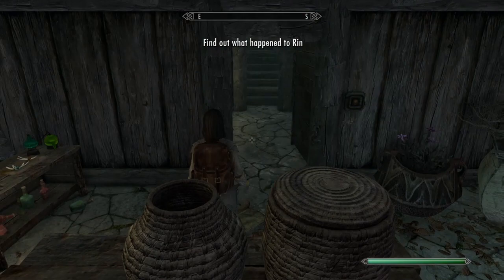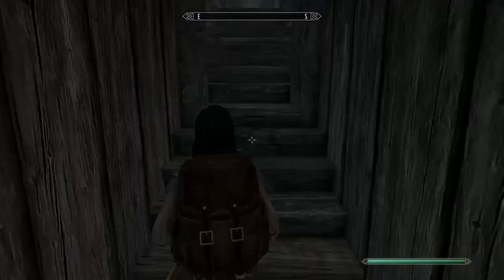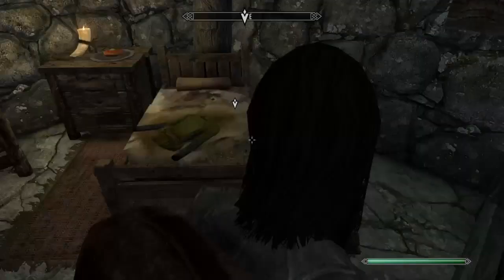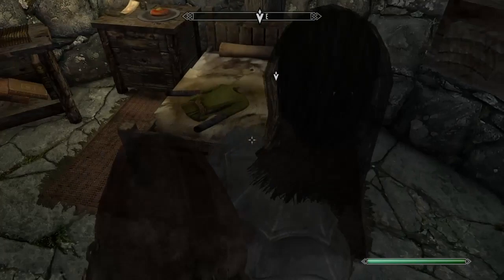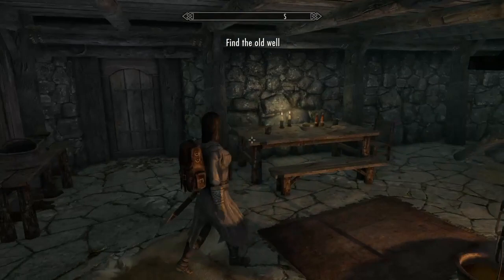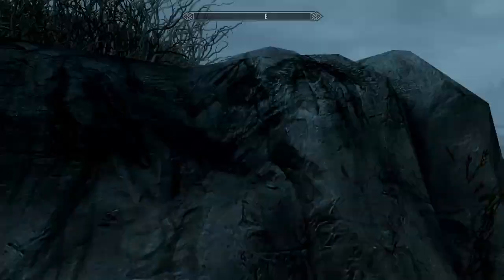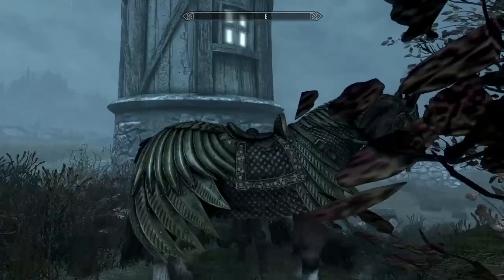Now we have to find what happened to the son. Here is his journal — read it. Basically what it says is that he's tired of his mom and dad fighting all the time because they each think the other is evil in some way, and that he's going to join with the Imperial Legion. Now that you've done that, we have to find the boy.